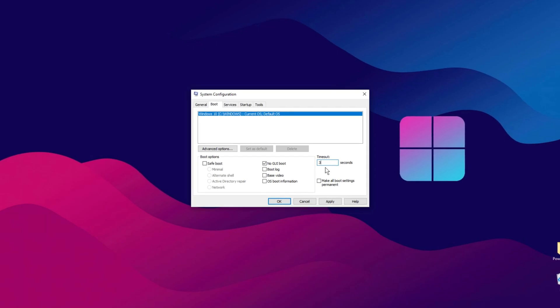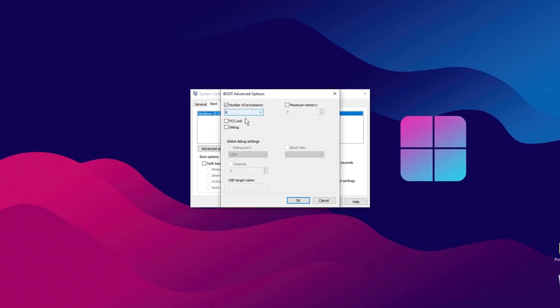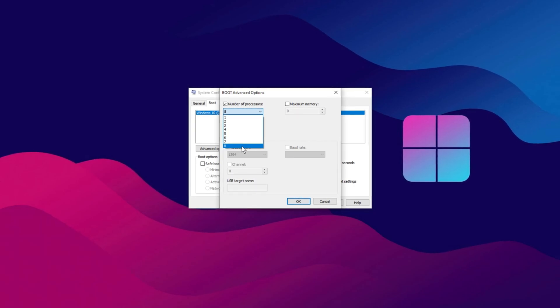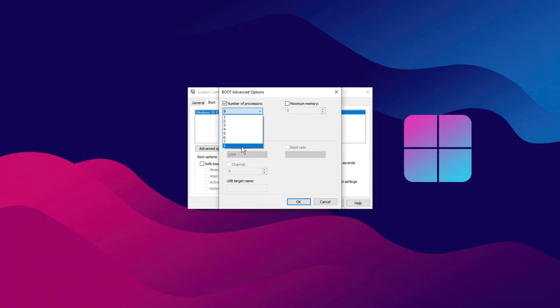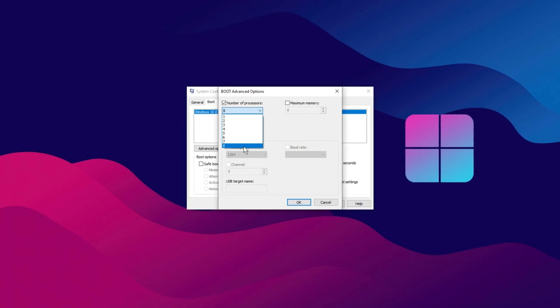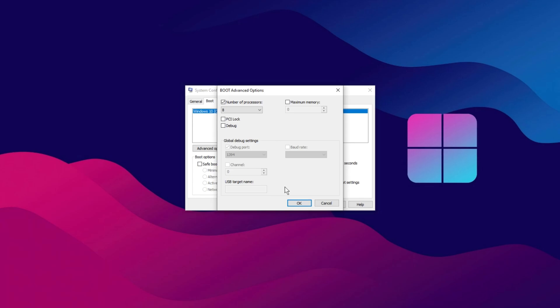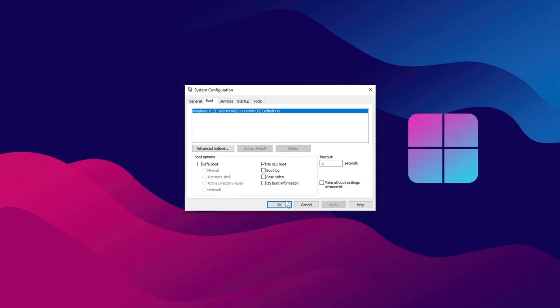While still on this page, click on Advanced Options. In this menu, check the box for Number of Processors. Most users will find it set to 1 or perhaps 4 — select the maximum number available, as this will vary depending on your CPU. For example, if your processor supports 8 or more, choose the highest option. Increasing the number of processors allows your PC to run faster by utilizing more processing power.